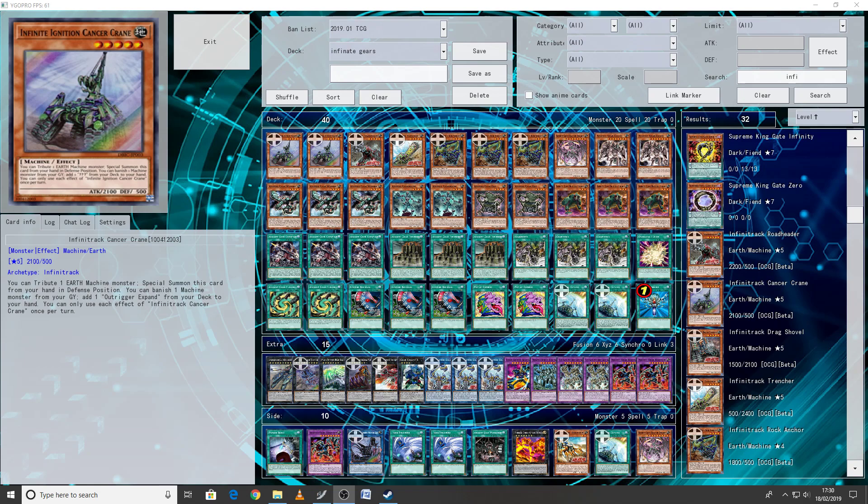I have to be honest here — I thought, how is this gonna work? So I took a look at the Infinity Tracks; at the time they only had two of them, which is Cancer Crane and the Rock Anchor, and they do revolve around machine-type monsters. Ancient Gears, being the oldest machine-type monsters I've ever had in this game, I thought, okay, let's give this a try.